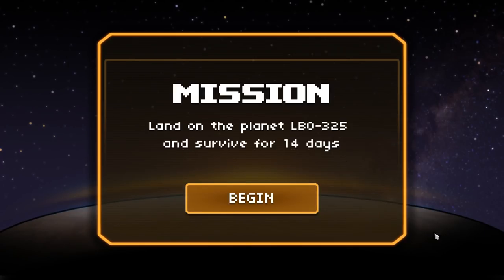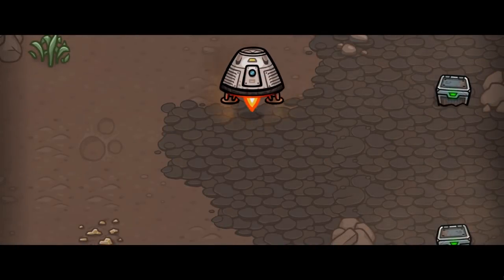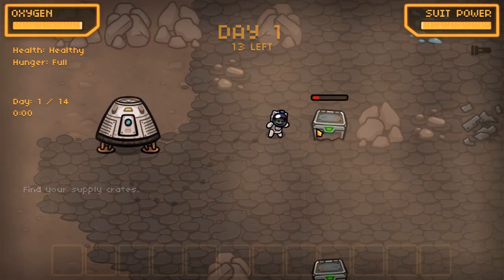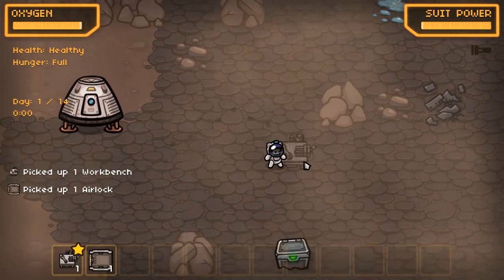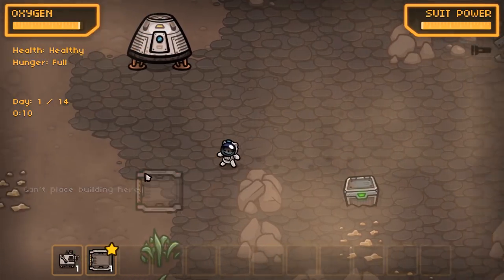We'll say normal mode. Land on the planet of LBO-325 and survive for 14 days. They've gone with a Stargate SG-1 school of naming, which means it's going to be a Canadian forest or a soundstage. And it looks like it's neither — it's fairly brown. It's like a modern shooter. Anyway, what we need to do, if you're not aware, is survive on the planet as I just said.